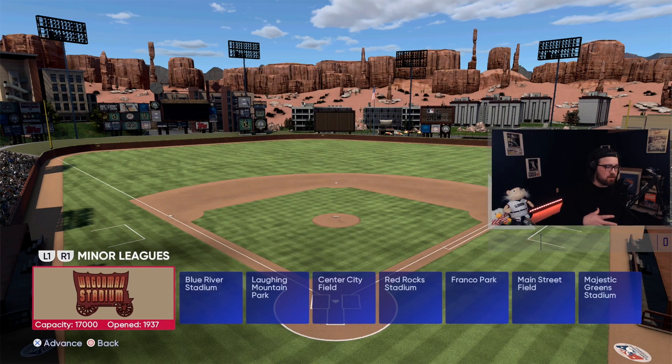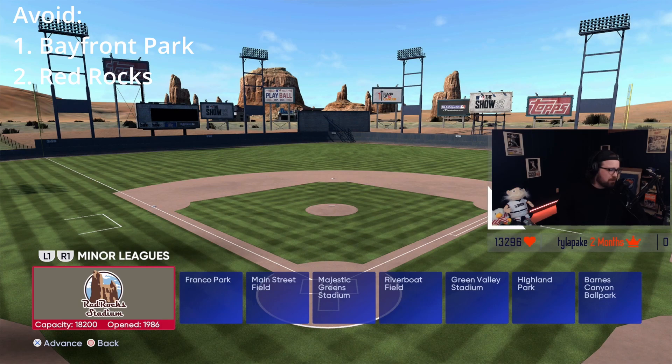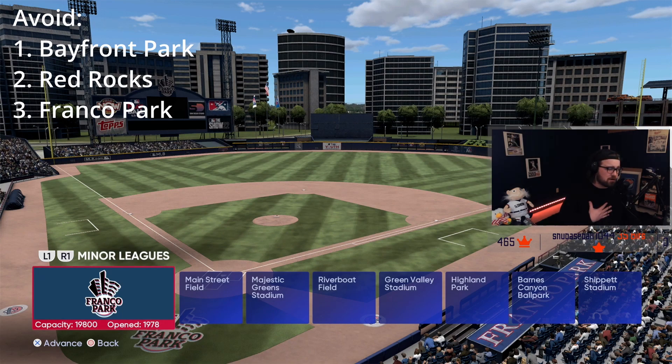I'm going to go through my thoughts on stadiums and how they play. Starting with a couple absolute do-nots: the first one is Bayfront Park. While it looks like a really fun park, it just does not play well at all — it's an exit velo prison. Another one that plays really oddly is Red Rock Stadium; it never really has played well. And Franco Park is similar to Bayfront — another exit velo prison, though some people do like playing there.